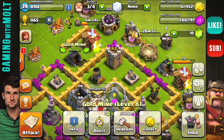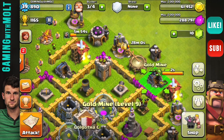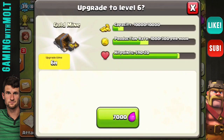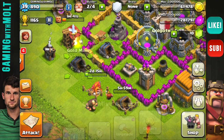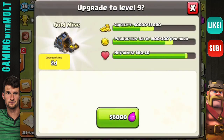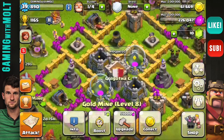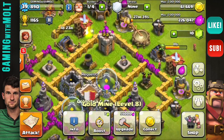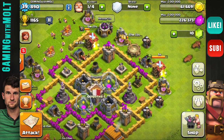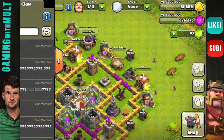I have some elixir, so let me go ahead and upgrade some gold mines. This one's at level nine — my lowest gold mine looks really low, so that'll be done in six hours. These others are level eight, let me upgrade one of them — that'll take two days. What else is upgrading right now? Just this army camp down here which is done in two days, and I need to leave a builder free to spend gold on walls as I'm upgrading.